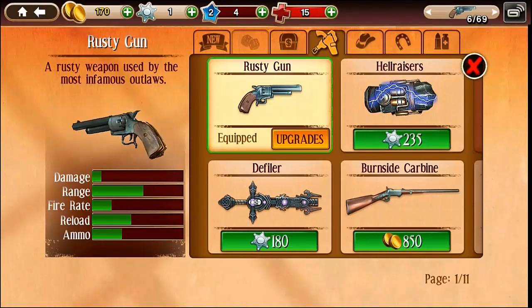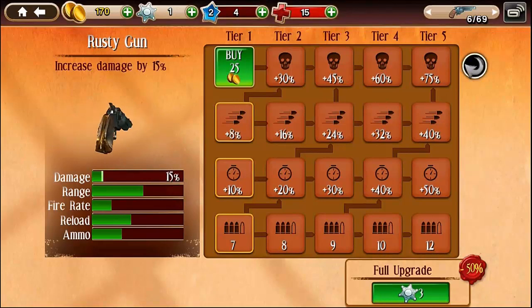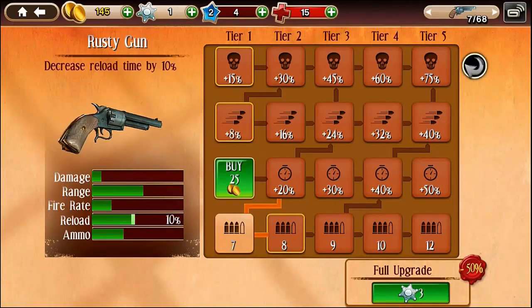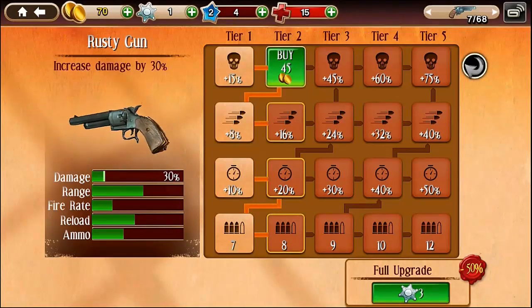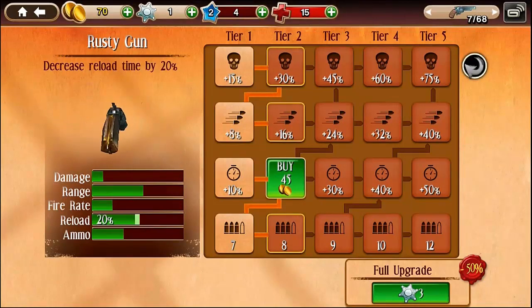After each mission, you earn coins, but you're usually asked to spend them right away to upgrade your equipment. The game has 19 guns and 8 horses to choose from, and each upgrade will cost you coins or Sheriff's Stars — the game's second, real-money currency. You can also purchase other upgrades such as health boosters and clothing for a nominal fee.